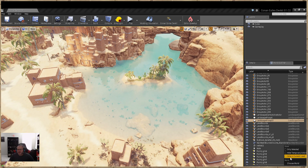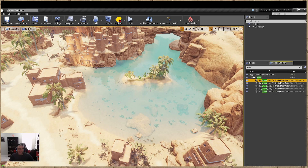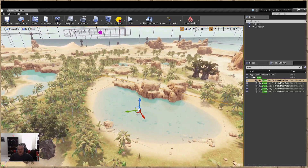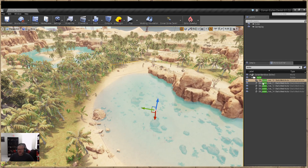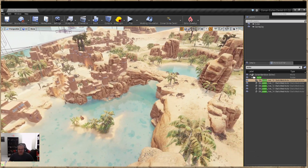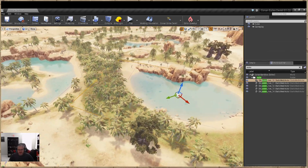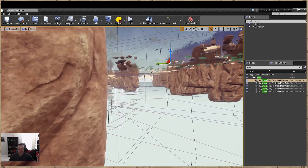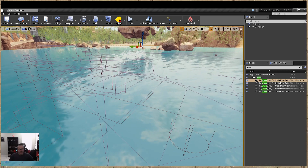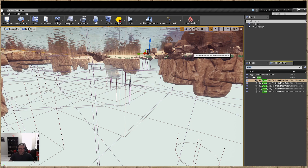I can't click on the water mesh directly, so I'm going to go to View Current Level Only, type 'water', and you're going to see the static mesh planes highlight in your World Outliner — that way you can actually click on them. You can't click on them directly in the viewport; you have to get them through the World Outliner. Now pick one of these ponds to work with.